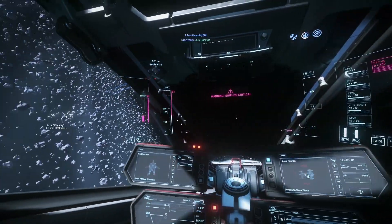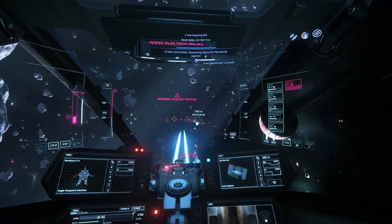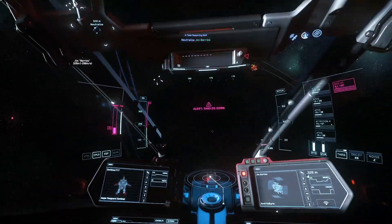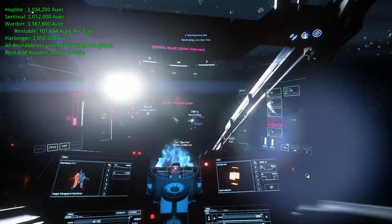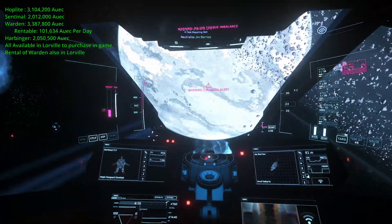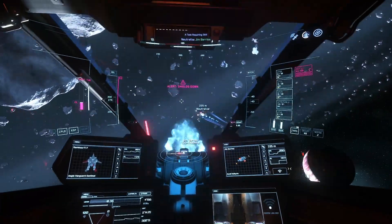Each variant has its own specialty, and finding the one that suits your style is straightforward. All models offer ease of flight and simple, responsive controls, making them accessible even for novice pilots while providing extra toughness to take hits while honing dogfighting skills. Availability as a pledge ship is limited to certain events and sales, but all can be acquired in-game. The Hoplite costs 3,104,200 aUEC; the Sentinel 2,012,000 aUEC; the Warden 3,387,800 aUEC — also rentable at Vantage Rentals in Loreville for 101,634 aUEC per day.